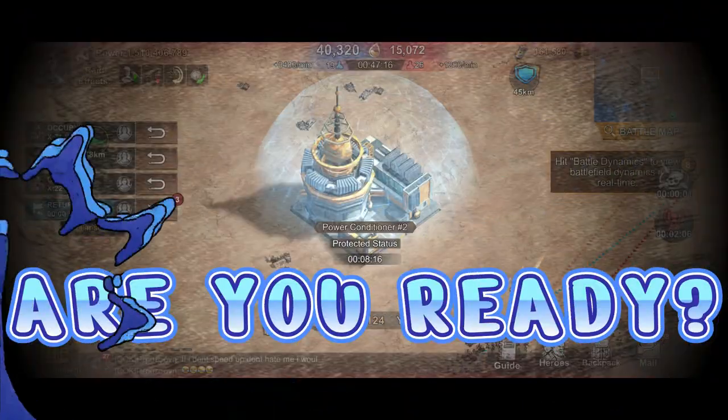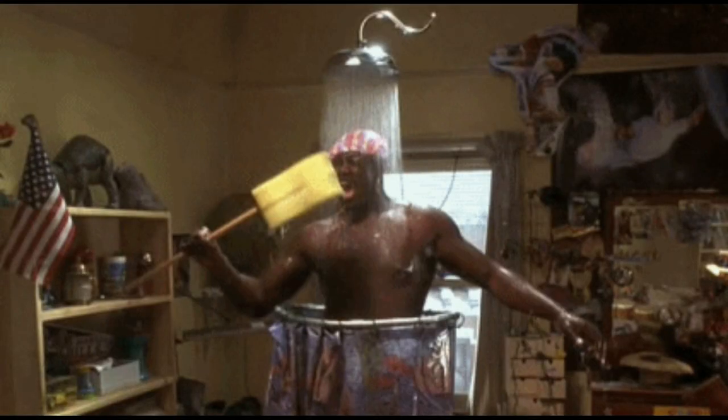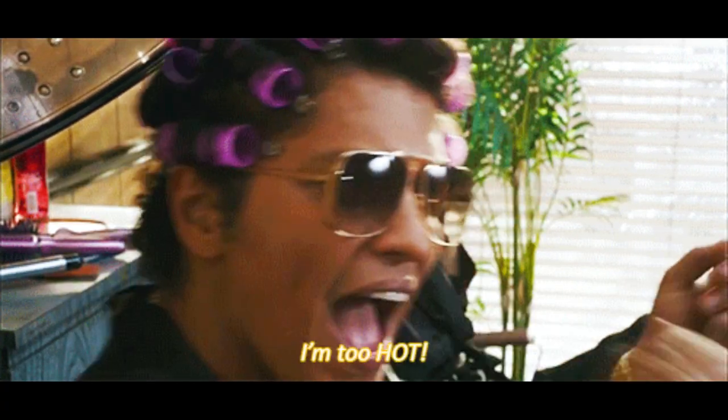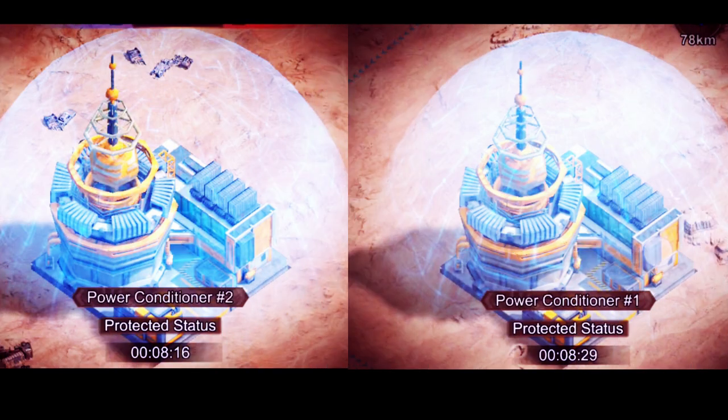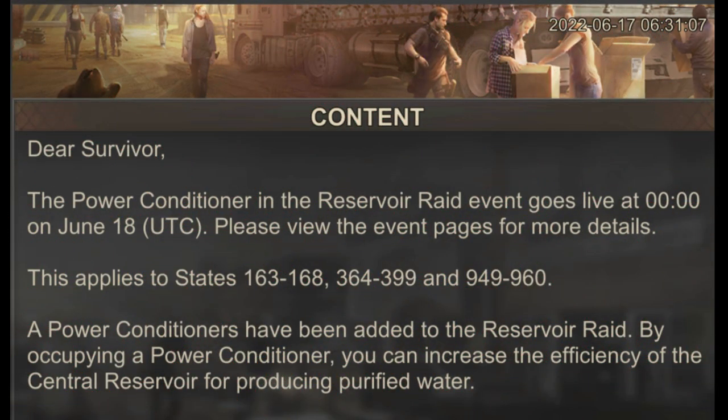Hello everyone, welcome to another episode at Wackerash Gaming. The power conditioner will be introduced in the Reservoir Raid event and will go live at 00:00 UTC on June 18th. This will go live to states 163 to 168, 364 to 399, and 949 to 960.